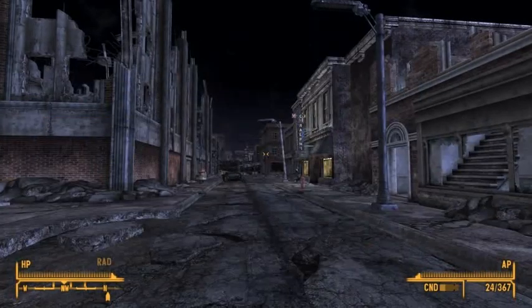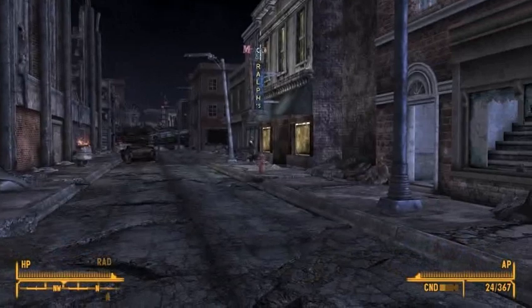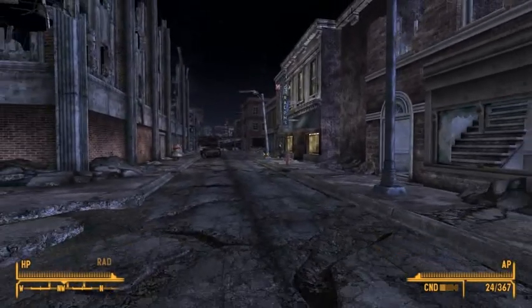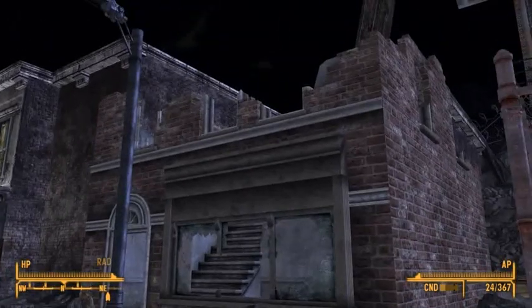I actually found this because I was going in there the other day — I came in during the day and there are two kids always running around East Freeside during the day: Max and Stacy. Max has the Euclid's C-Finder. I came back looking for him at night, couldn't find him, so I decided to check online. And it turns out they're actually hidden right up in a building, sleeping at night.